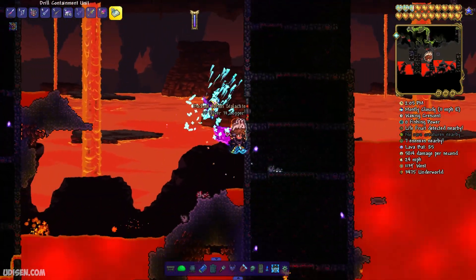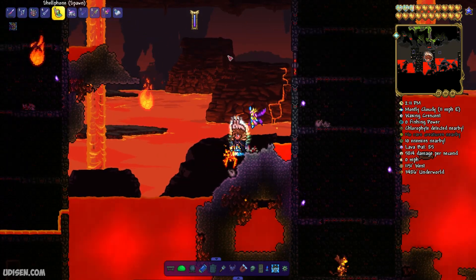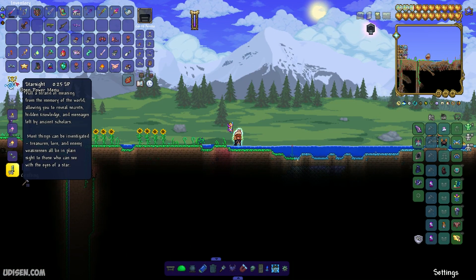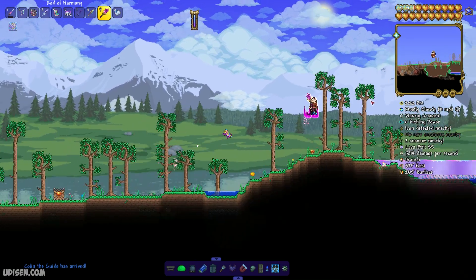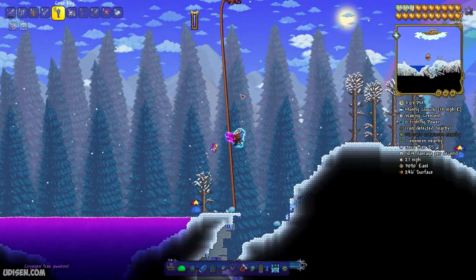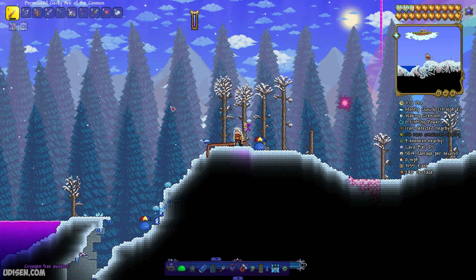Go to the surface. Now, go to the surface and find the ice biome. Prepare for battle with another boss — I highly recommend watching my video about the Cryogen boss. Now, time to find the ice biome. It looks like something very white on the right side. Use the Cryogen summon item somewhere underground in the ice biome. On surface or underground — no matter. Then wait for the boss.